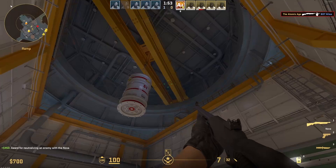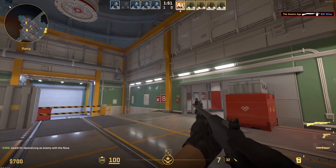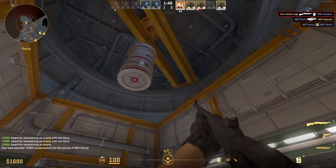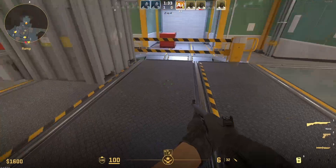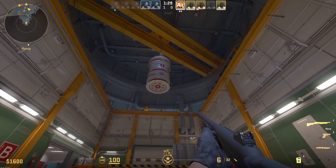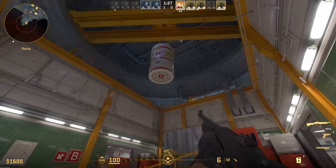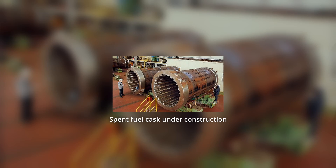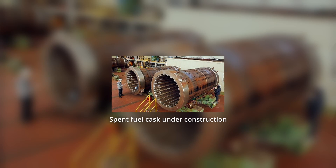Now we're entering the containment dome building. It's pretty small — there's a cap on it for some reason and you can't see the top of the containment building. We've got what looks like a spent fuel cask up there perhaps. There should be a reactor right in the middle of this building — that's what the point of the containment dome is. But yeah, this looks like some kind of spent fuel cask up on the crane there. Spent fuel is very radioactive, so you've got to put it in these very big bulky containers to contain all the radiation.